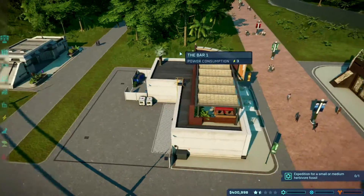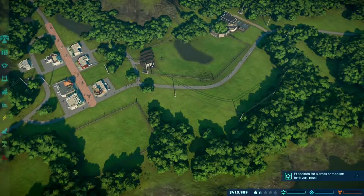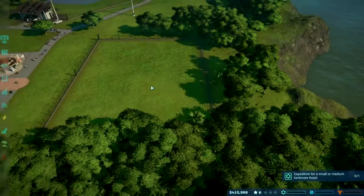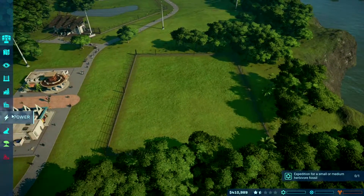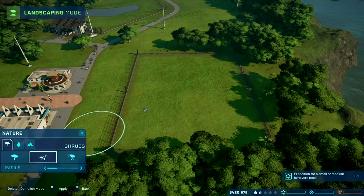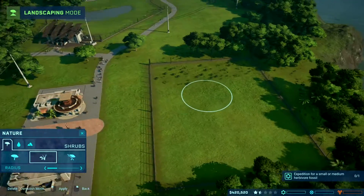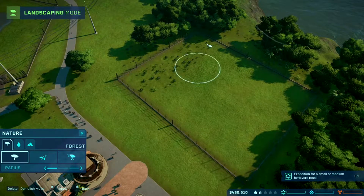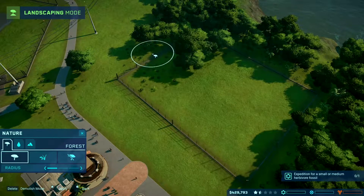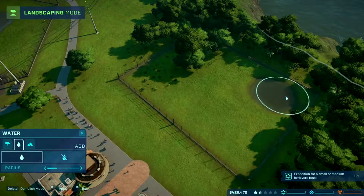It seems more people are going to one restaurant than the others. The bar has 68 guests — I can bump the price up to $16 to make a little bit more money. Before we try to get any dinosaurs in the new enclosure, let's add some grass, some trees, and a little bit of water. There we go — a little bit of water over there.